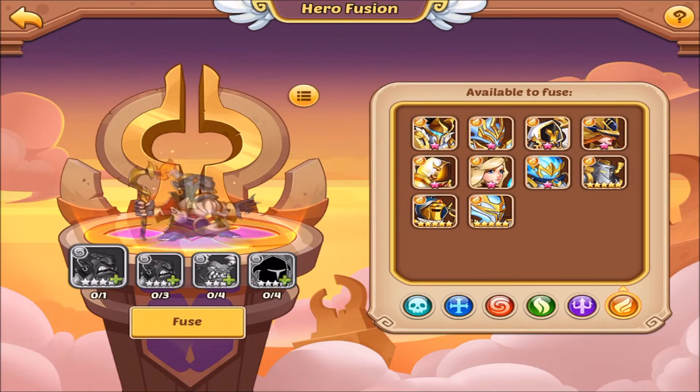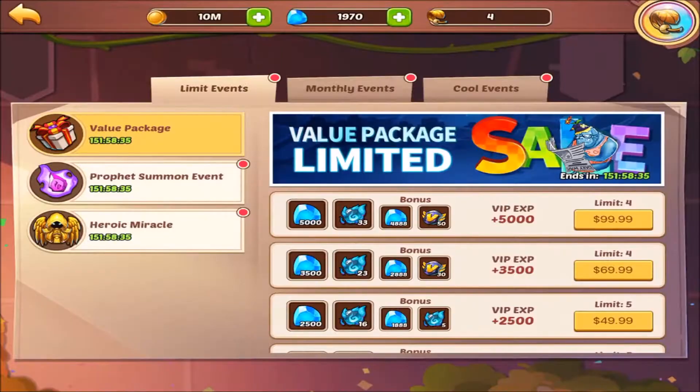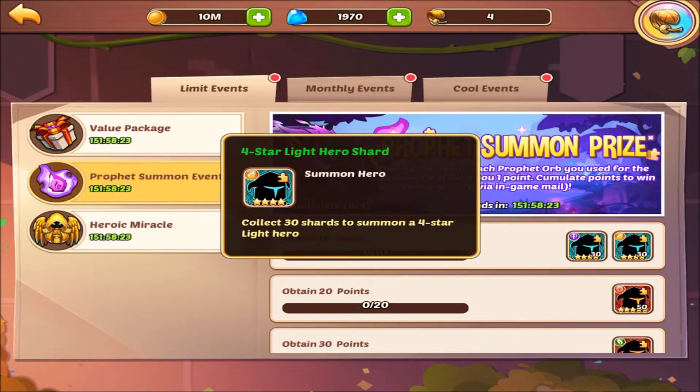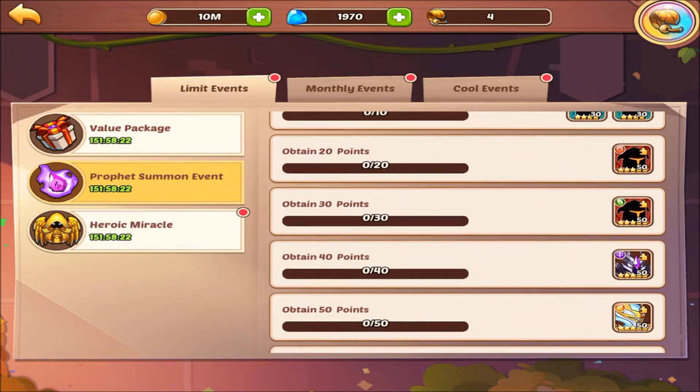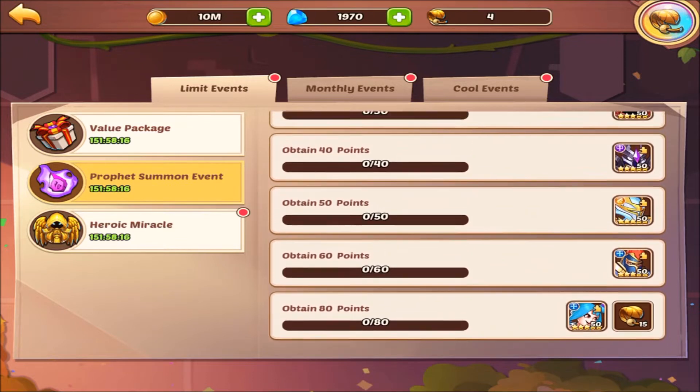I'm pretty cleaned up on five stars now. I wanted to point out the events — it's going to be under limit events, or what we call weekly events. You'll see there are two here: the profit summon orb event, where for every 10 orbs you get light and dark heroes; for 20 you get an abyss five star; for 30 a forest five star; then light and dark all the way up to 80.